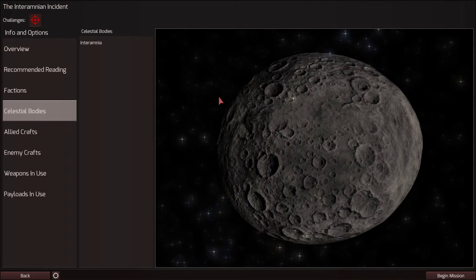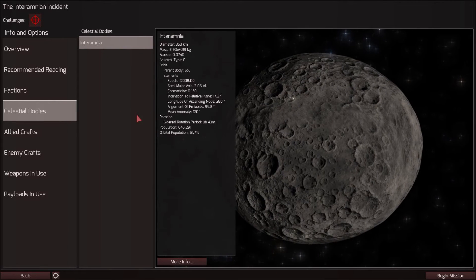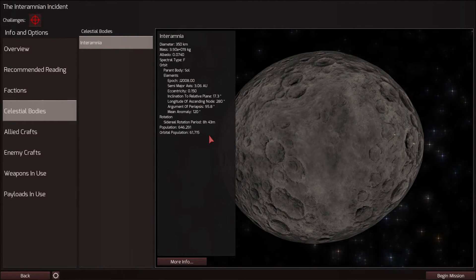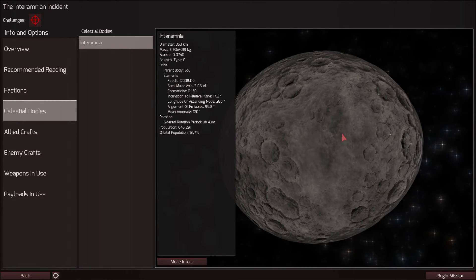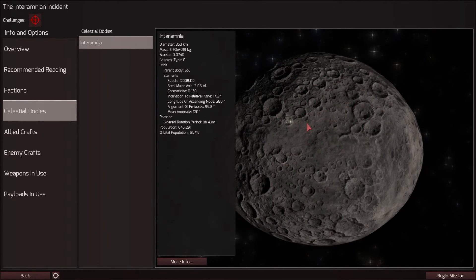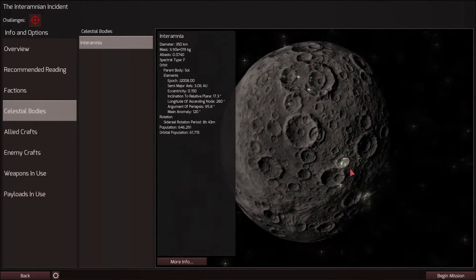So we're fighting around Inter-Omnia, this interesting looking asteroid. It actually has more than half a million people living on it and an orbital population of 60,000, which is really neat. I wonder what the gravity on this asteroid is like and how it's going to affect the human population over the generations.